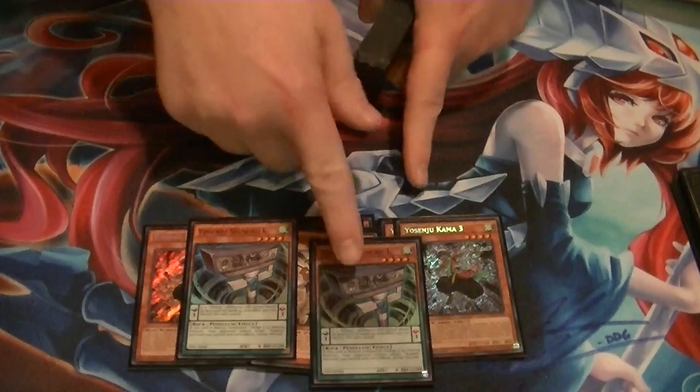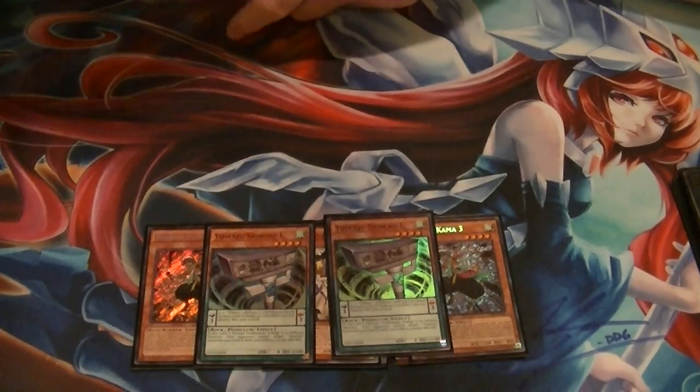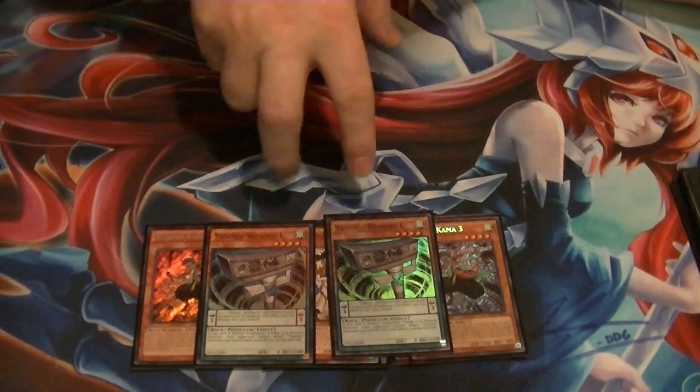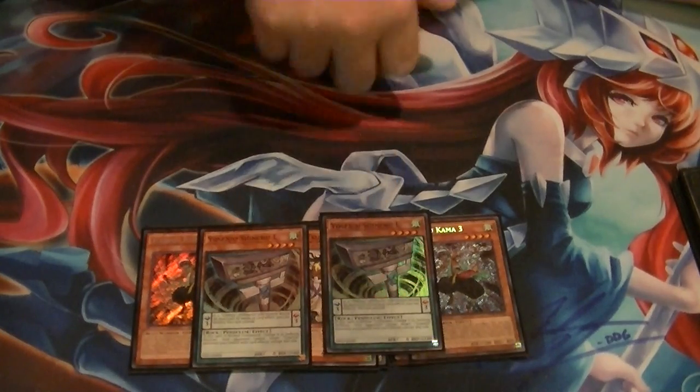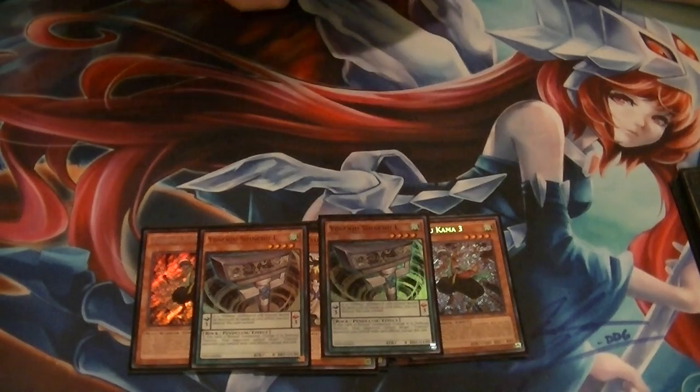Or discard Sujic during the damage step to boost your Yosinju's attack by 1,000. I run 2 Ls — I am running the Pendulum version, and I just really like it. As a monster effect, no other Yosinju can be targeted except this one, so if you have both on the field, they can't target anything. While it's in the Pendulum scale — it's a scale of 3 — if one of your Yosinju's would be destroyed, you can destroy that card instead.